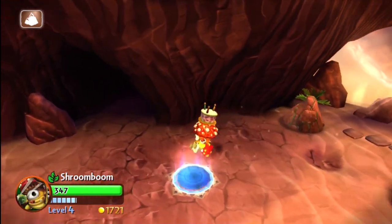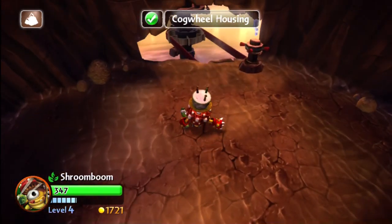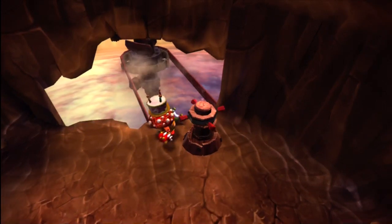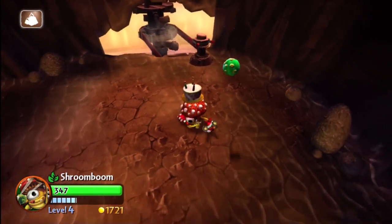I just want to give a little shout out to all you Portal Masters and say thanks for subscribing to my channel, youtube.com slash CoinUpTV. So here's the cogwheel — you've got to go in there and hit Y and that'll bring this platform spinning around so you can cross when you go back upstairs.